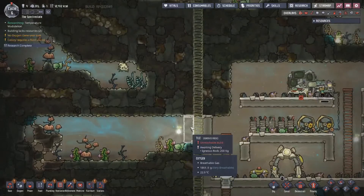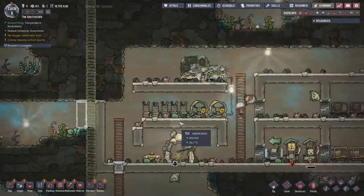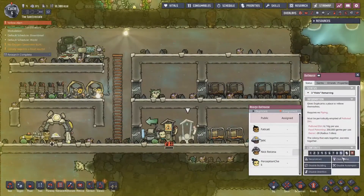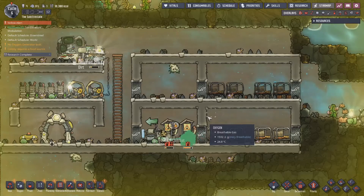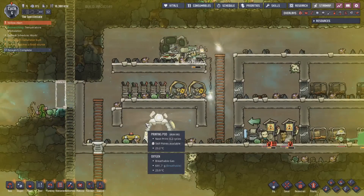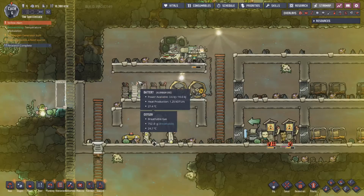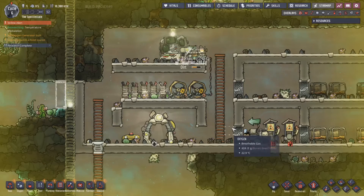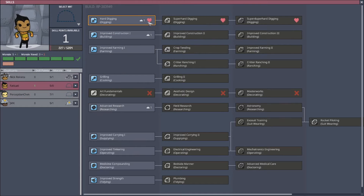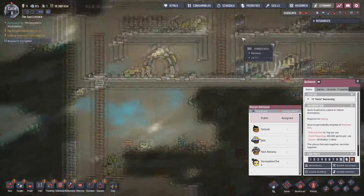Now we can start making the stairway to showers. We got oxalite over here, which is also good — that will help out a little bit. Six cycles so far, nobody's died. My last playthrough, my first duplicant in a long time actually died within the first ten cycles. It's been a while since I've had a duplicate die. I'm drinking some water right now, so you might hear the splish splash.